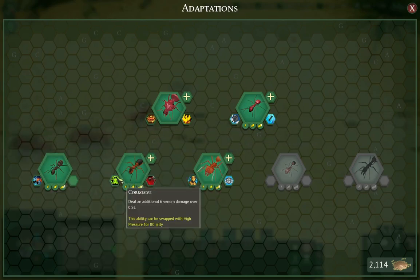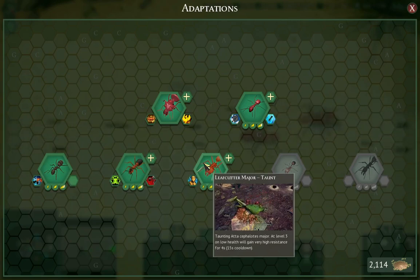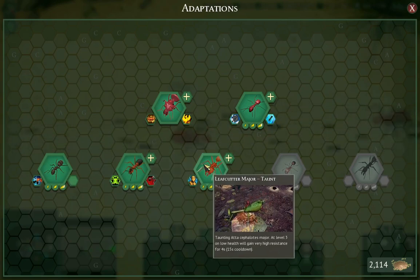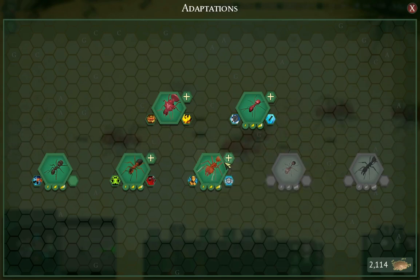Wood Ants have Corrosive and Crippling. Now we have Leafcutter Majors — there are two variants: Stun and Taunt. There's not that much difference between them, but Taunts are slightly better, maybe 10 to 20% better. It's not a huge bonus, but it is a bonus.